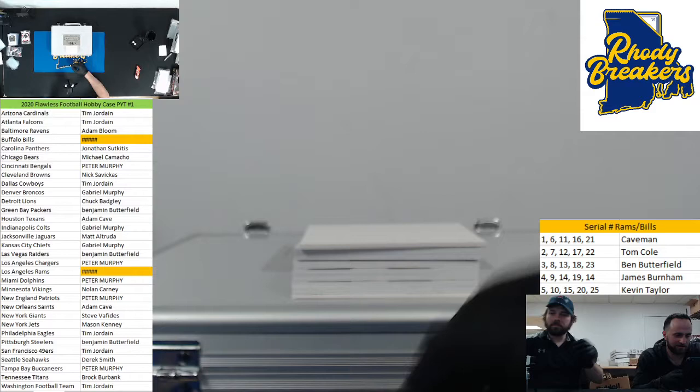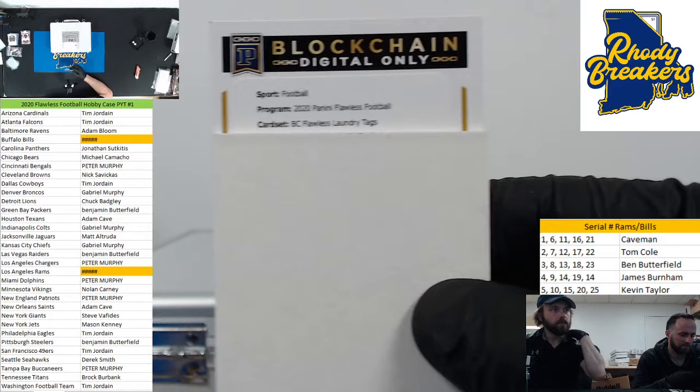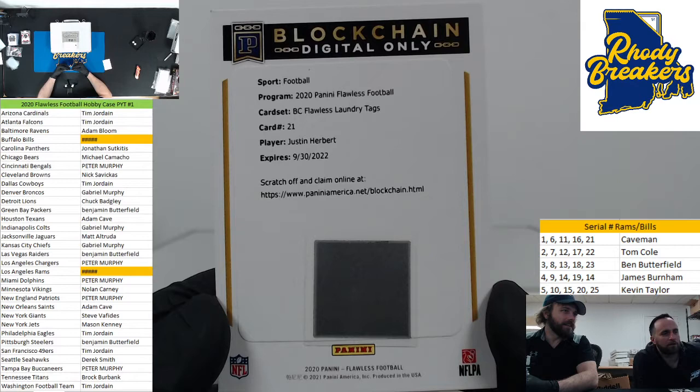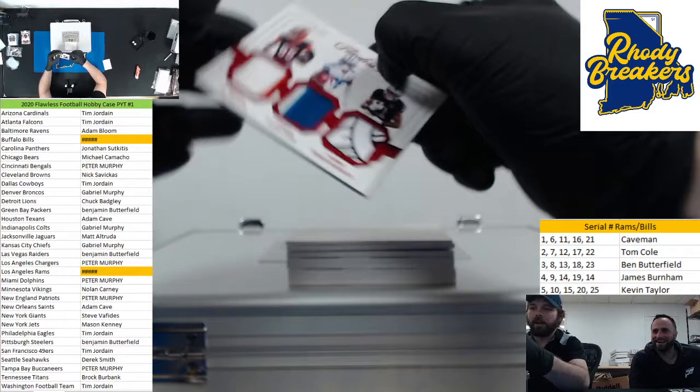Here we go crew. First up - the blockchain had an extra filler just in case. Flawless, Flawless laundry tag! Wow, card 21. Oh wow wow - Peter, what a break. That's not a real card, it's a digital card, but it's a beautiful card. I'll put it online for you - you can actually still sell these. It's crazy but it's a digital card - I'll call you tomorrow. We got a random - look at this little three-piece: Higgins, Lamb, and Ruggs.